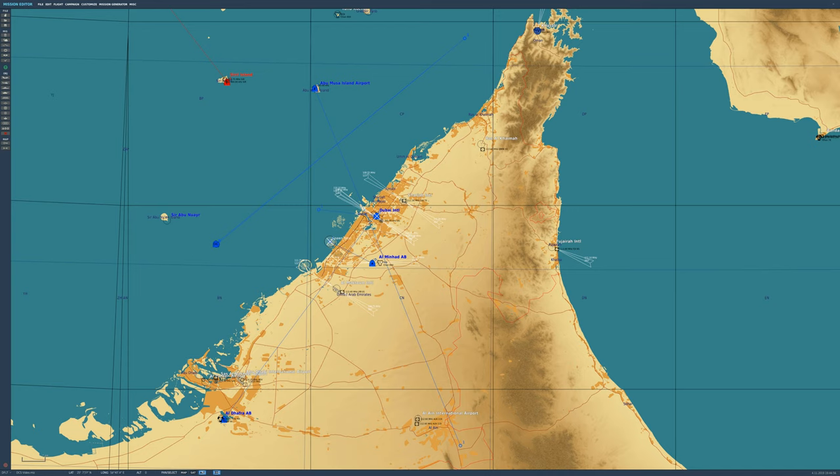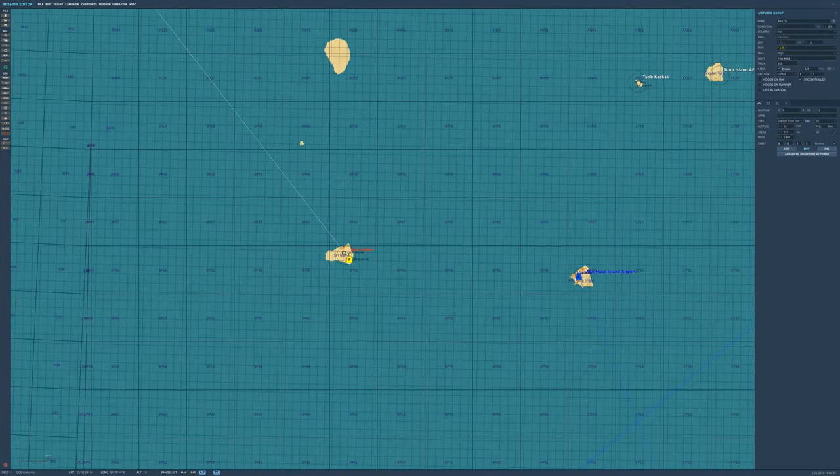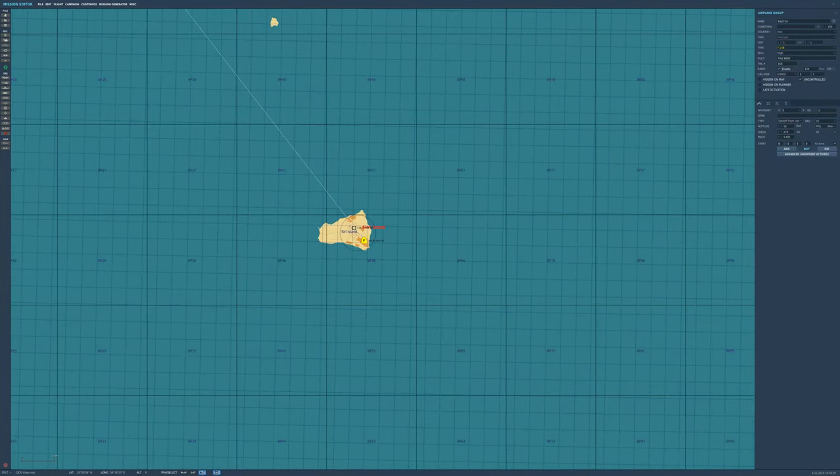The first aircraft you're going to see activate will be our F-14 Tomcat. This F-14 is going to start two minutes into the mission. I've ticked it as uncontrolled and set a triggered action as engine start. I've covered uncontrolled in a previous video — I'll link it in the description. Until it activates via trigger it will look like a piece of scenery.